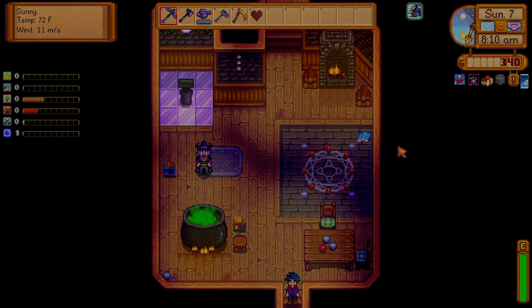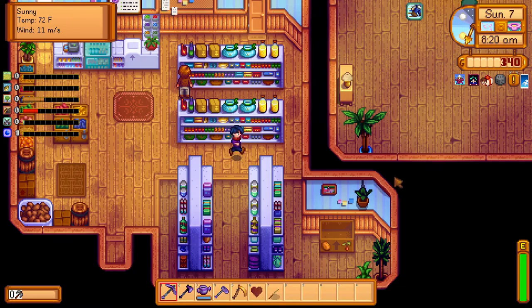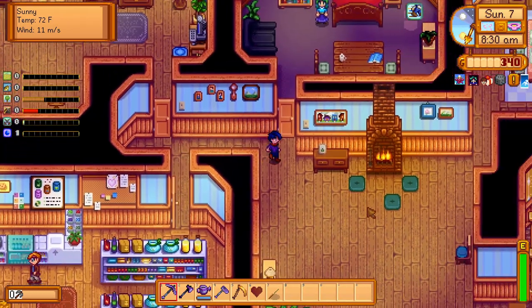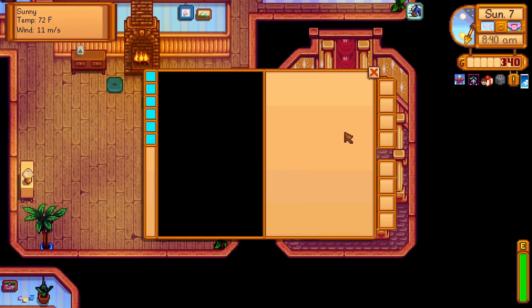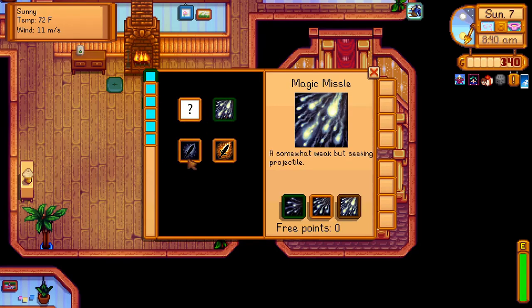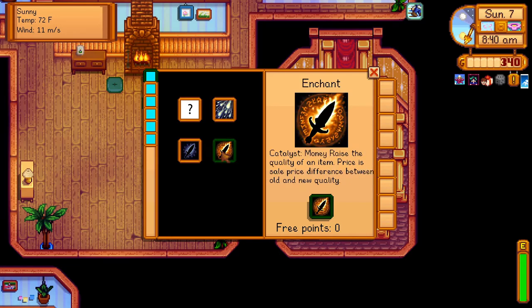Magic! And that's our usual cutscene. So let's go see what that altar looks like — we're not going to wait for Pierre to open, we're just going to use our handy lockpick. Let's see what he has done to the altar. That looks a little bit different. We have Magic Missile, Disenchant — which lowers the quality of an item and refunds the sale price difference into your wallet — and Enchant, which is probably more useful.